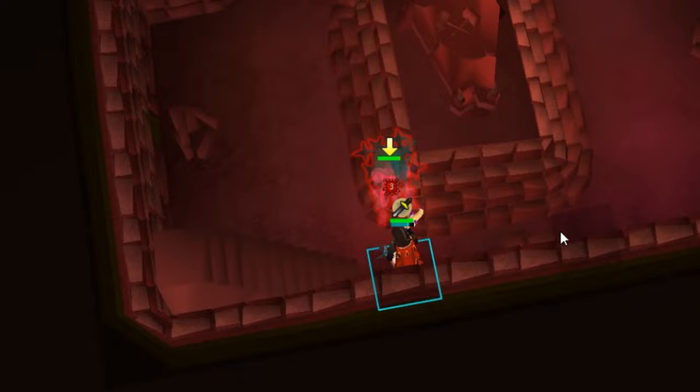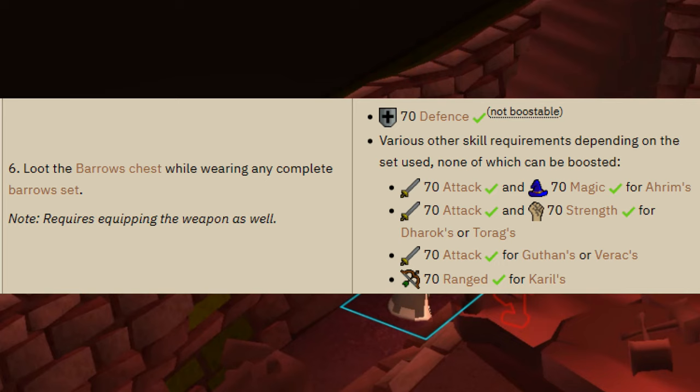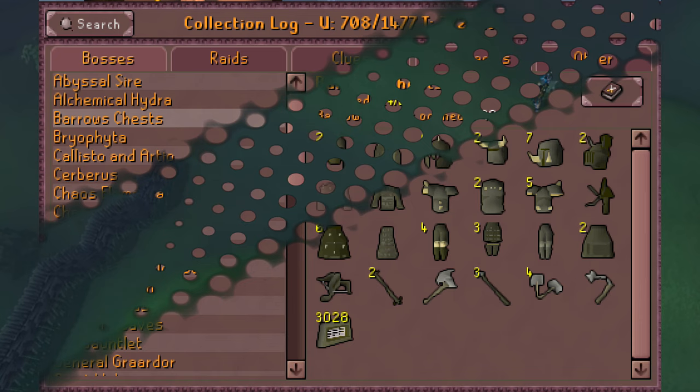I've seen a lot of people say barrows is a noob trap. I don't fully agree with this. You're required to have a full set of barrows items for a diary step, which will be useful for any account. Having tanky armor at a low level is a very good idea as well, and if you can pull Karil's or Ahrim's pieces, you will be using those all the way into the very late game — not to mention all the collection log slots you'll get, which is a lot of accounts' end goals.